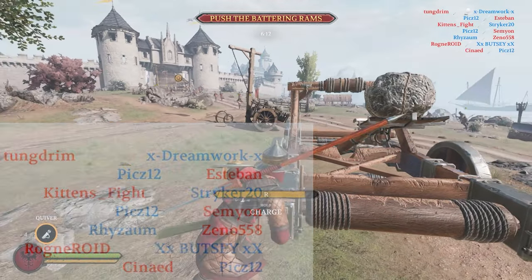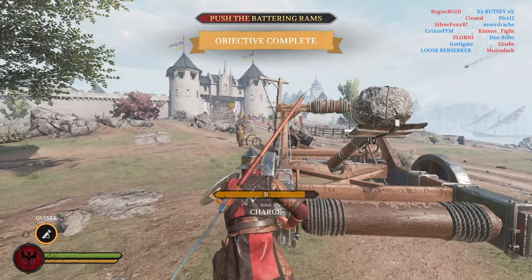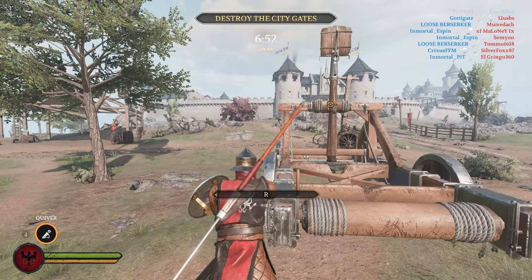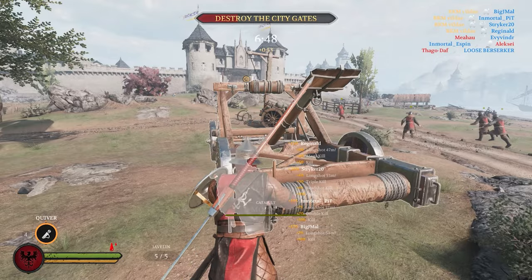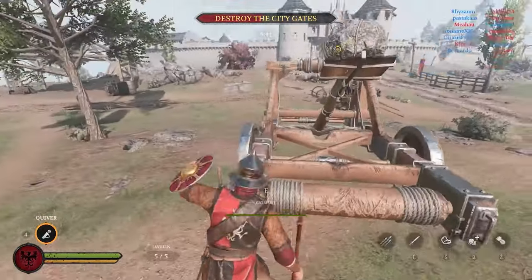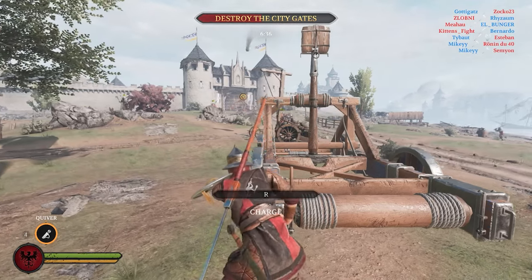Meanwhile, I'm going to the second catapult, which is far more useful now. On this catapult, you'll usually want to load about 80 to 90 percent. If you load 100, you will hit the walls and not kill anyone. You can see me be patient and wait for a group of enemies that came from spawn. You can kill your whole team in this place, so be careful. Then I load about 80 percent again and get a pretty nice shot.